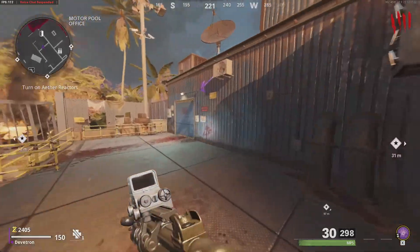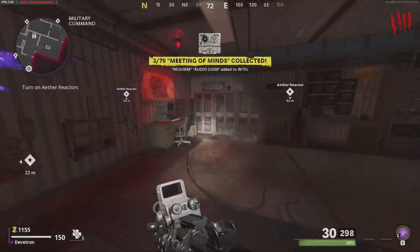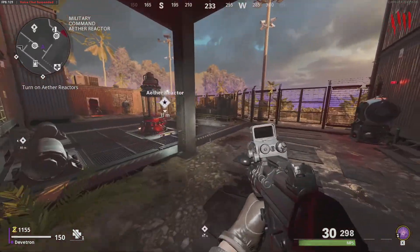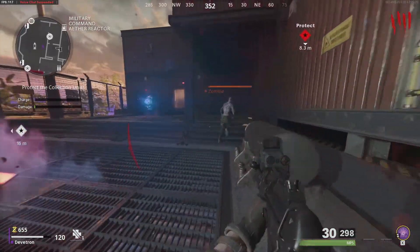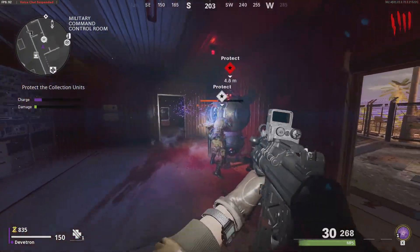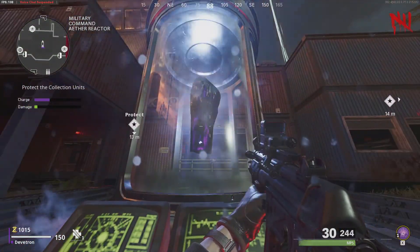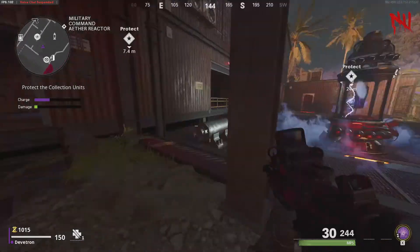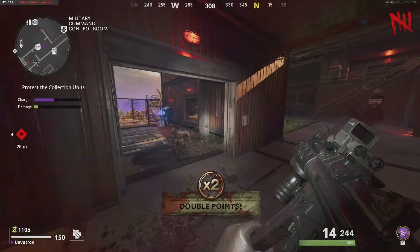I've got some points, let's open this place up and activate this reactor. Oh, there's some intel - excellent! I'm not sure if it'll be in the same place for everyone. So we need to protect the reactor - leave the generators alone. There's a crystal in here. It looks like it charges either very slowly or based on kills. Double points - I'll take it!